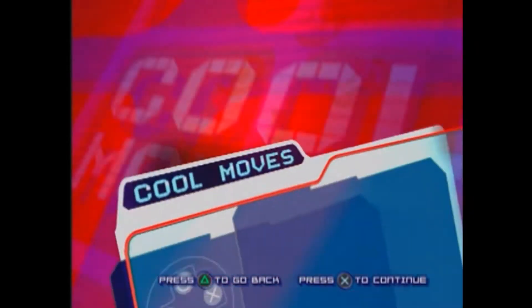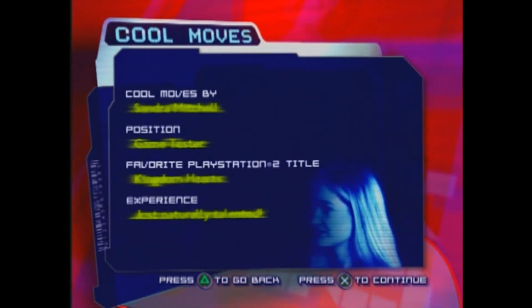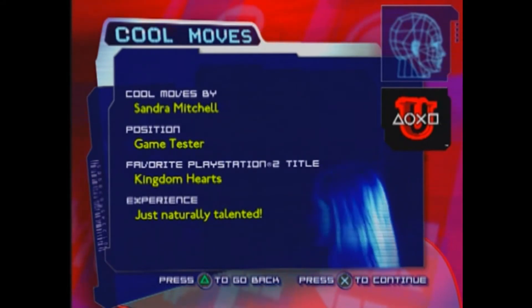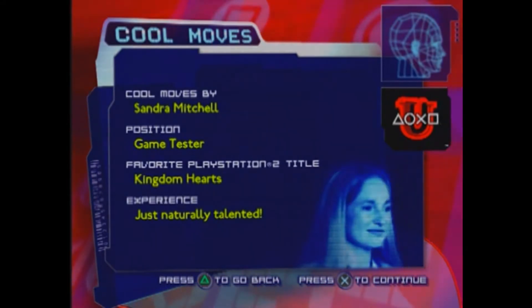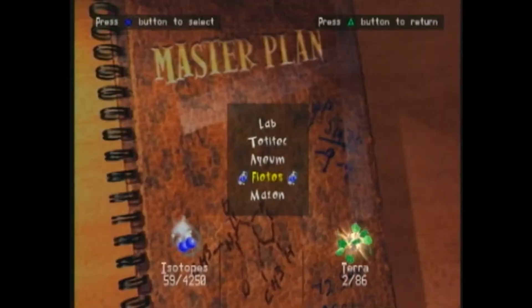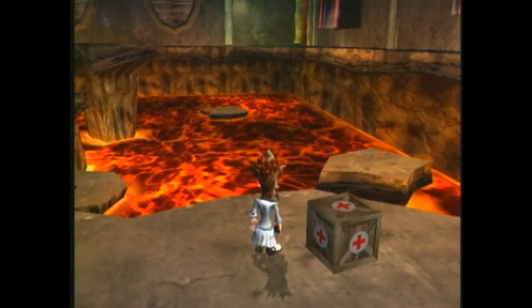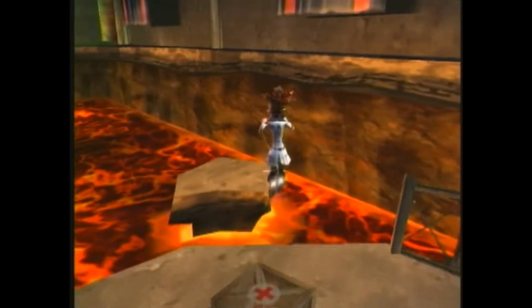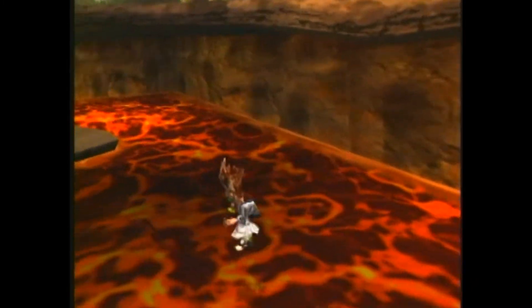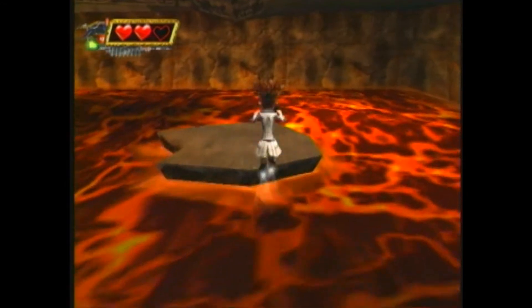Hi, my name is Sandra Mitchell, and I'm here to show you a cool move for Dr. Muto on Planet Flotus. I'm going to show you how to get credit for completing the objective 'Cut the Chains' without actually completing it. In the master plan it shows the objective isn't completed. You're standing on the edge of the lava pit — jump down and go to the furthest rock out in the middle of the lava pit.